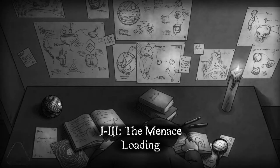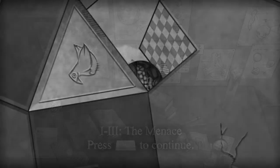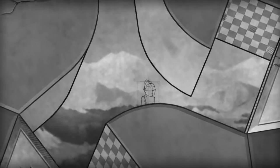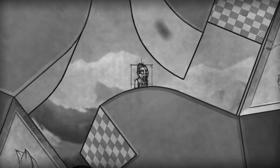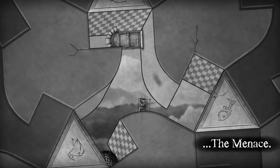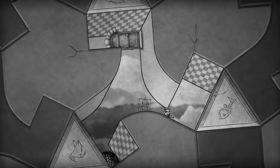1-3, The Menace. Press Enter to continue. Ooh, is that our menace? Have we already made an enemy, Bilbo? It looks like we are supposed to get the ball here.